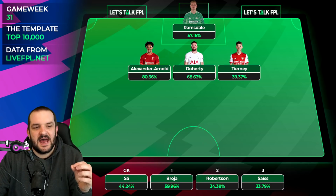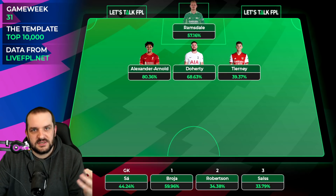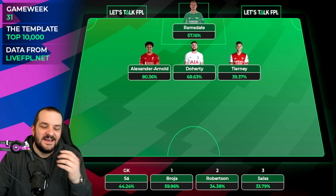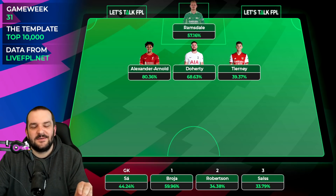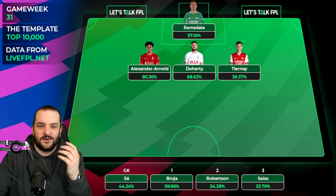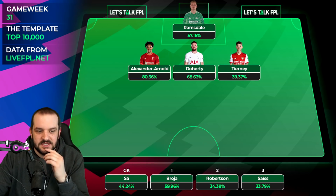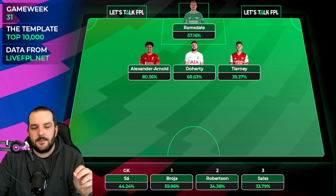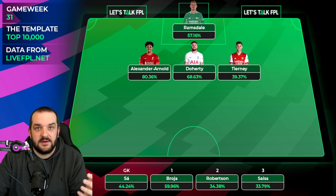I've chosen the top 10,000 because that's where active managers are right now - overall there'll be lots of dead teams. I've gone for a 3-5-2 for this template team. Obviously it's not necessarily an affordable team but we are just looking at the most popular players. Sartre, Broya, Robertson and Sice were the next highly owned players in their position.